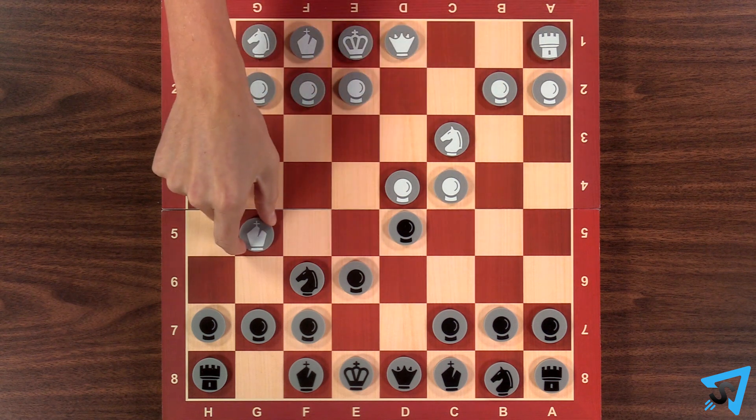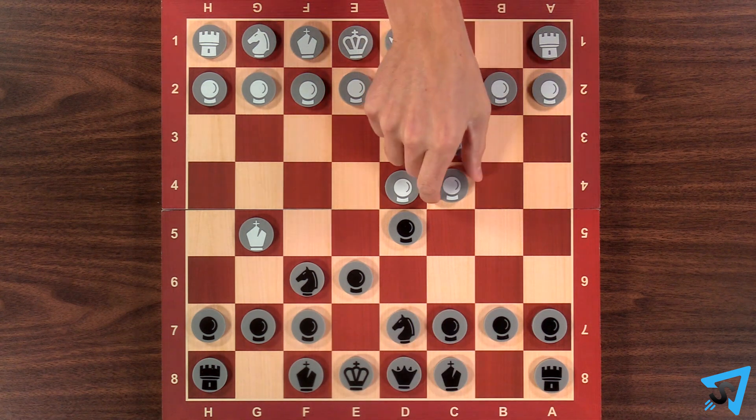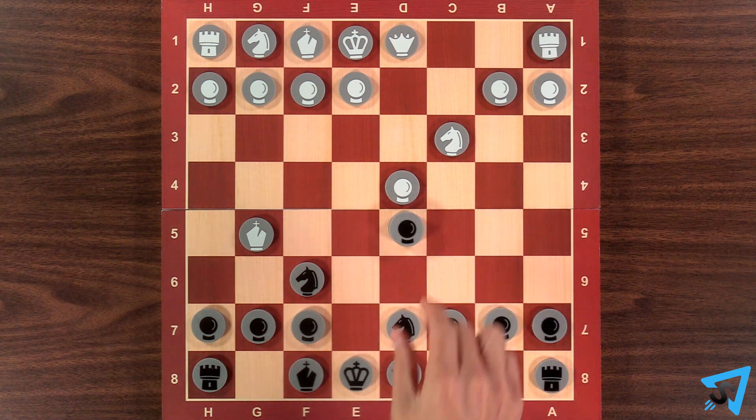White moves their bishop to g5, pinning down your knight. You move your knight to d7. White captures your pawn at d5, which you recapture with your pawn. Setting up the bait.